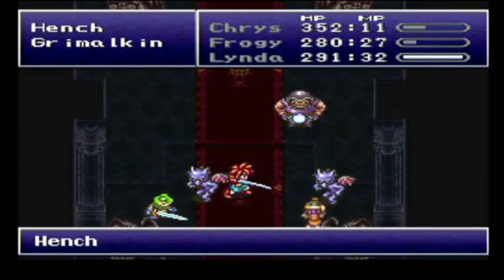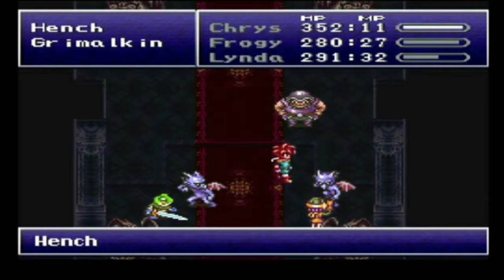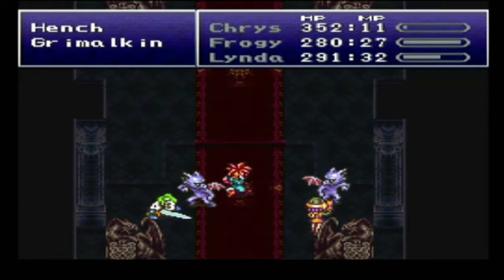Okay, one hench down. Nice shot, Linda. Alright, Chris is gonna get another slash in, which gives Froggy a perfect opportunity to attack the Grimlikan.